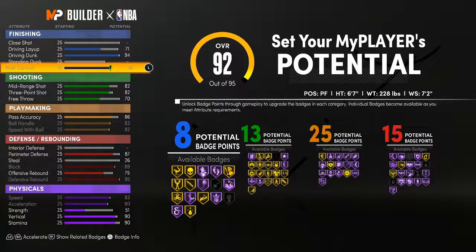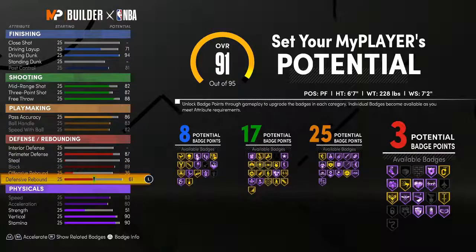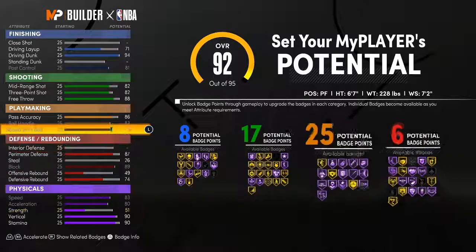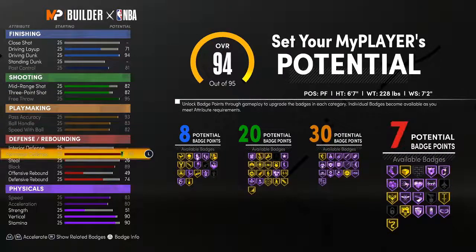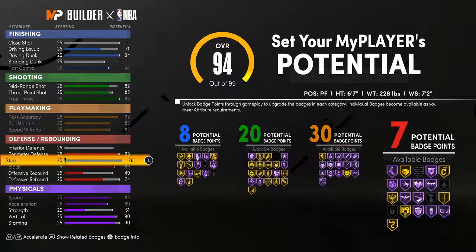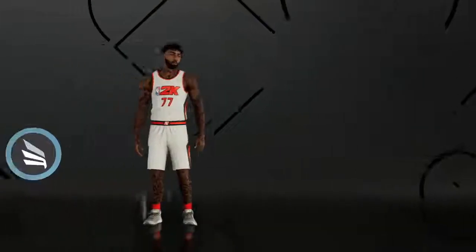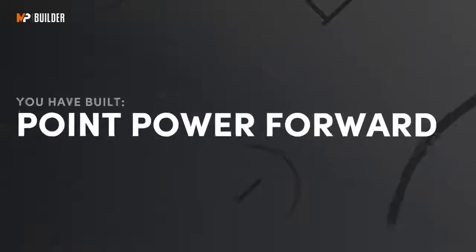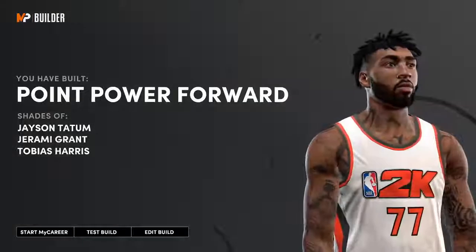Going through it real fast — you'll get more shooting badges, more playmaking badges, but you will not get as many defensive badges. You could just put that on interior. That's a nice build right there: 8, 20, 38 — a little funky but it'll work. And there you have it — not two versions of the build but three versions. Pick whichever one you want.